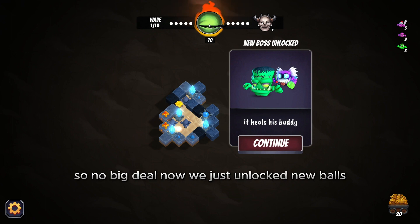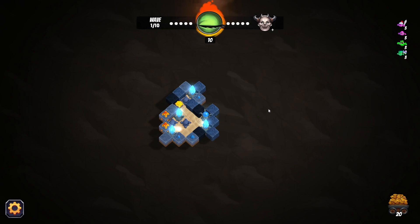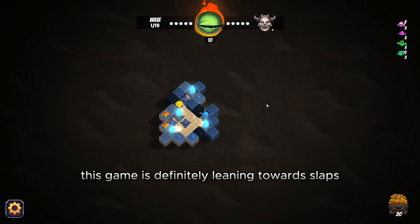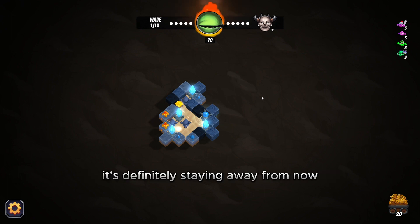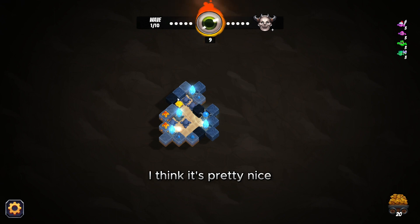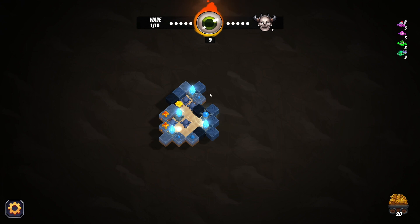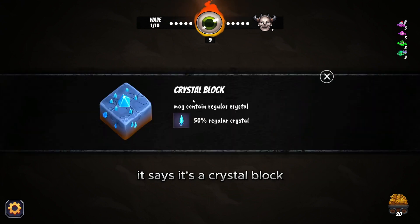We just unlocked a new boss — it heals his buddy, that's what this one does. So far I think this game is definitely leaning towards slaps, staying away from nah. It's got an interesting concept and I like the strategy portions. Also, you can right-click blocks to see what they do — this is sandstone, it may contain a barricade. You can right-click a crystal block and it says it may contain a regular crystal.